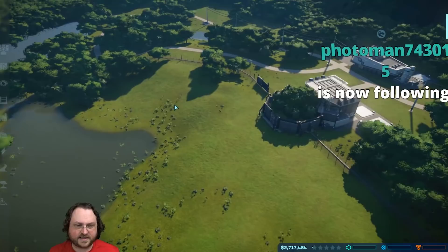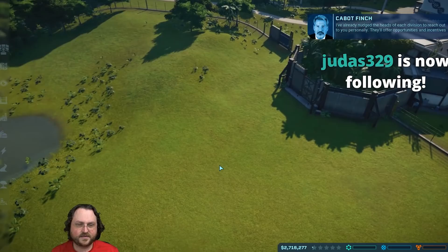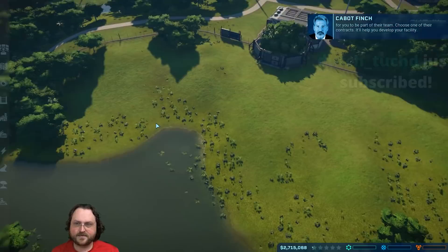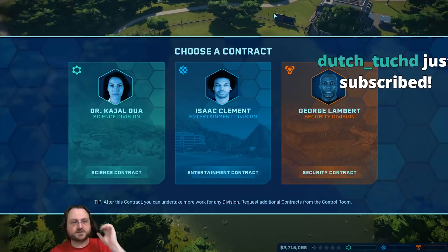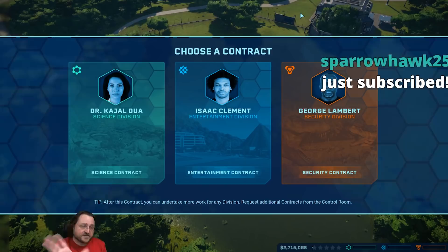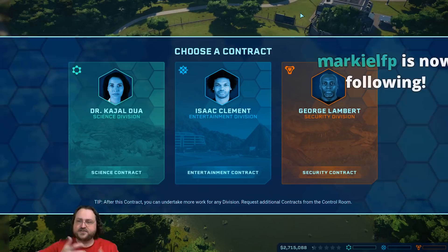The Hammond Foundation has three main areas of interest: Security, Entertainment, and Science. They'll offer opportunities and incentives for you to be part of their team - choose one of their contracts, it'll help you develop your facility. There are three competing divisions because office politics are what they are. They're sort of competing for your time, attention, and resources. Sometimes if you pick one, the others get a little upset. You get bonuses for completing various levels.